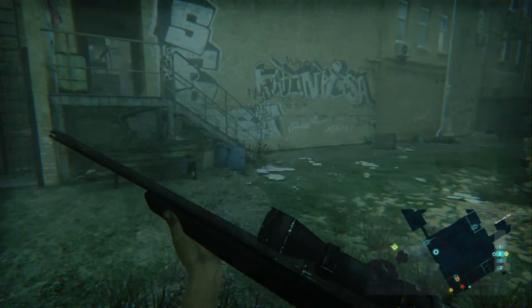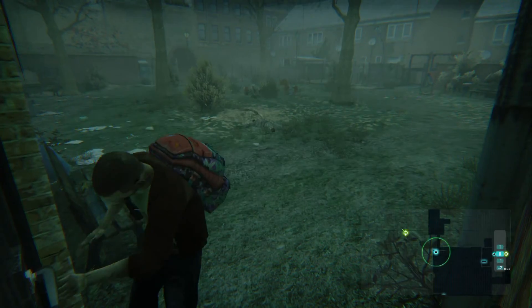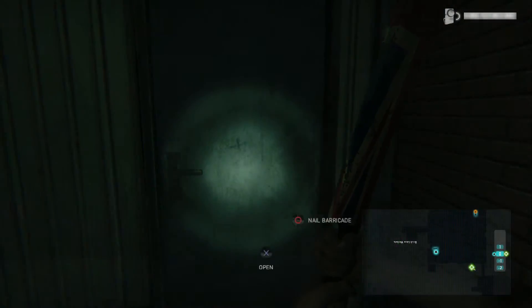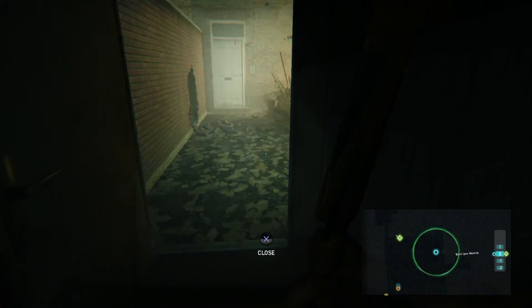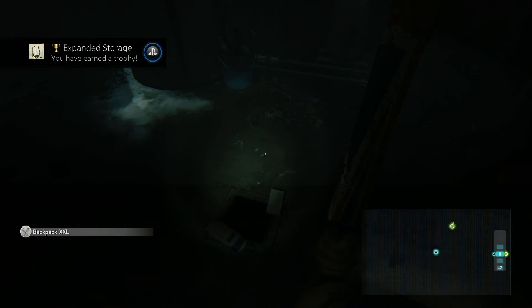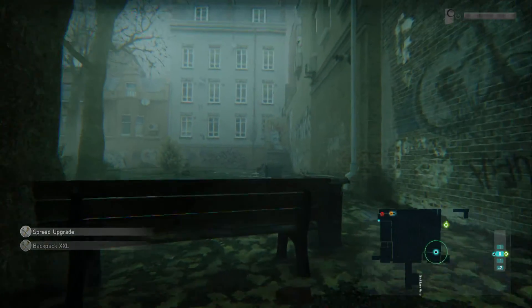Now that we have cleared the minefield we can continue with our mission, so we open the gate in front of us. Rather than going up the ladder first, turn and go along the edge of the park and go through the hole in the wall. Open this door over here, and as you can see we have some rubble. Plant the C4 and go into the shed to protect yourself. Now that the blast is over, crawl through the hole, and there we have a bigger backpack. And not forgetting the spread upgrade that is on the floor. Now back through the hole in the wall and across to the other side of the park. We can now go up the ladder.